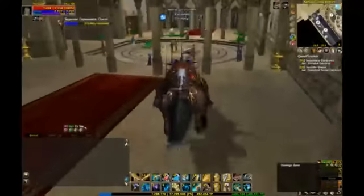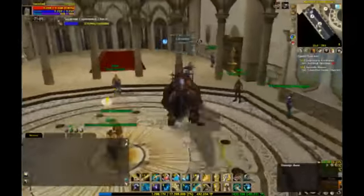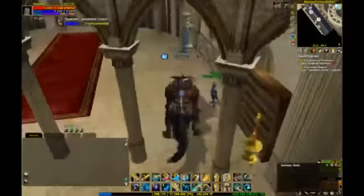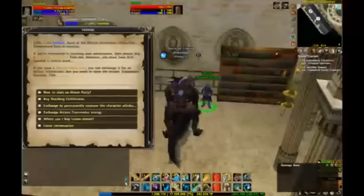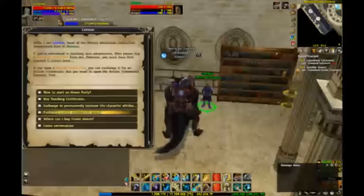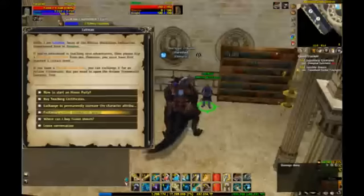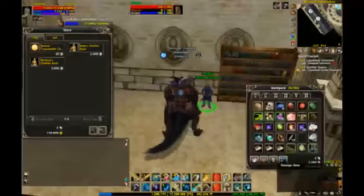Here we are. There's a guy kind of hiding by himself over here by the bookshelf — Lemon, or Lehman. This guy will give you access to the Arcane Transmuter, and you'll also, in the future, be able to exchange some of those Furious Tokens that Daily Quests give out. That's one of the things that make Furious Tokens so valuable.